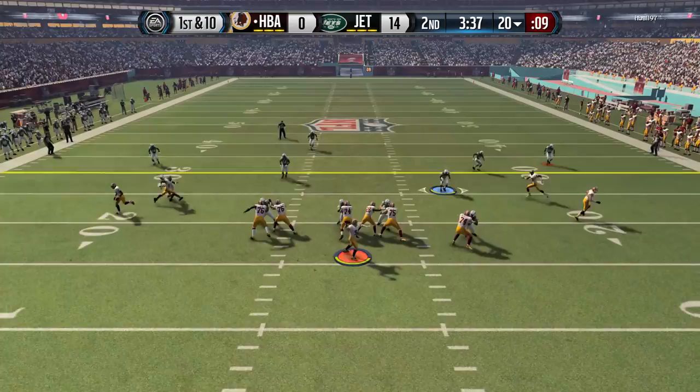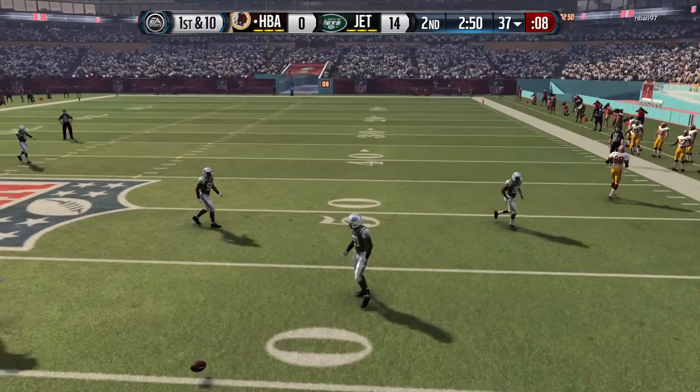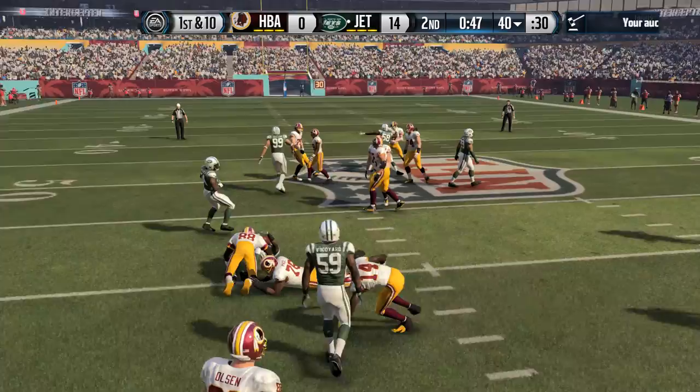He gets off blocks really easily, which I really enjoyed. Even though his attributes show a really low block shed at 63, in-game he felt really good. He got around blocks easily — you'll see throughout the highlights a couple of run plays where he actually shed blocks and made the tackle.